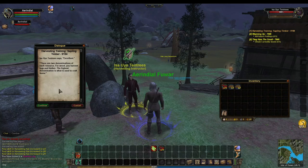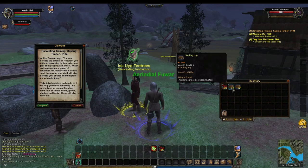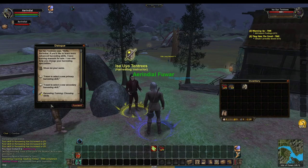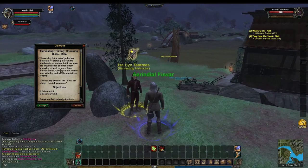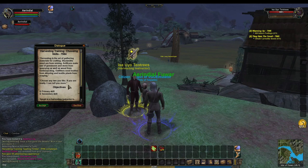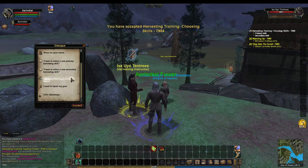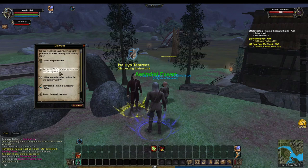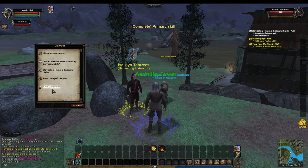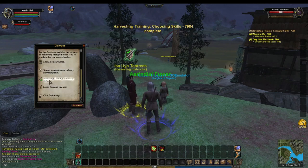There are two denominations of any resource. The highest denomination — these timbers — is what I use to craft items, as opposed to the sapling logs which are the lowest denomination. I got a chest piece out of that which I can equip. Now they want me to choose a skill: blacksmithing needs ore from mining; artificers make use of gemstones and minerals from quarrying as well as wood from lumberjacking; and outfitters need leather from skinning and textile plants from reaping. I'm going to choose mining as my primary and skinning as my secondary.